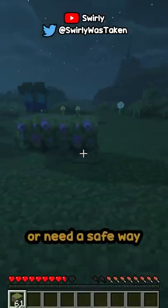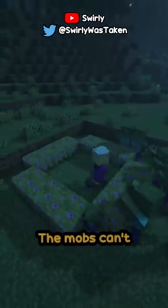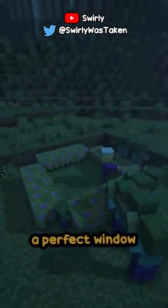If you're being chased down by mobs or need a safe way to fight them, just surround yourself using a barrier made out of azalea bushes. The mobs can't reach you, but you have a perfect window to hit them and fight back.